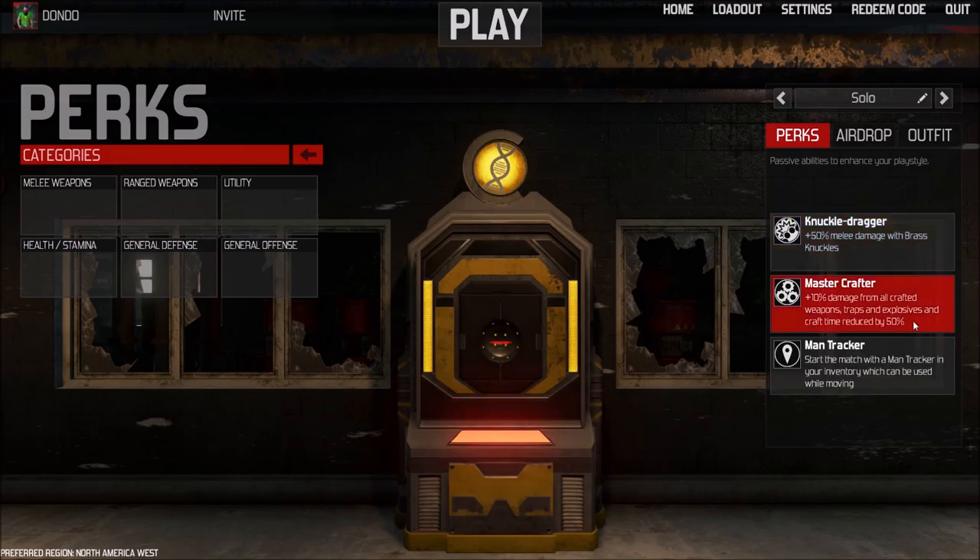Our next perk is Master Crafter. It's not especially an essential perk, but I find it's really useful — it just saves a lot of time. And if you can't find Brass Knuckles right away, it gives you a little extra damage with crafted weapons, so that's nice.